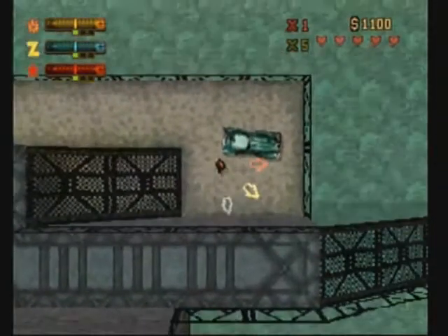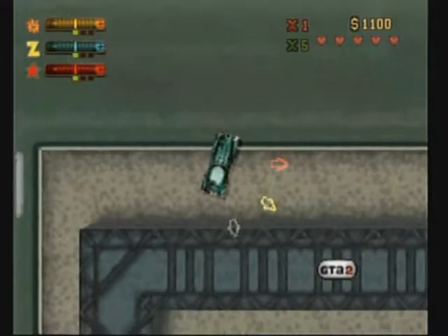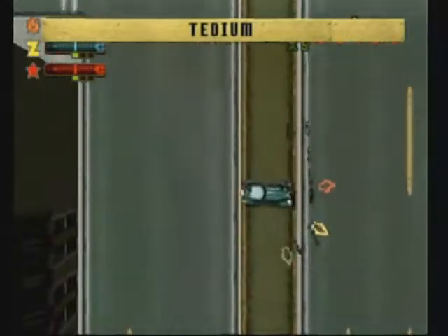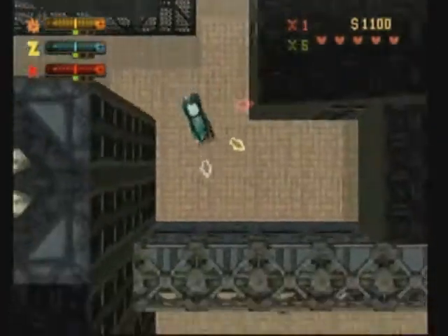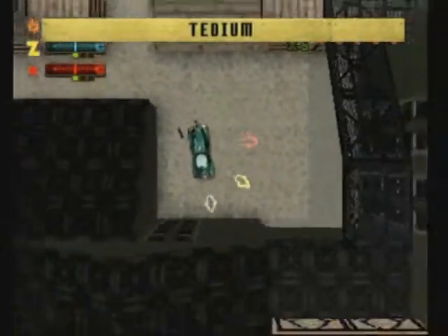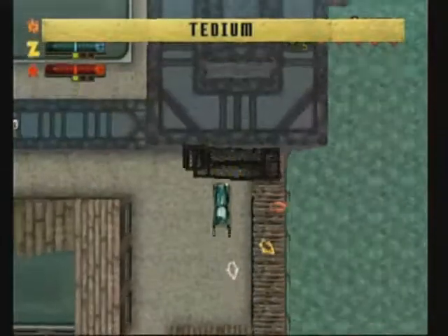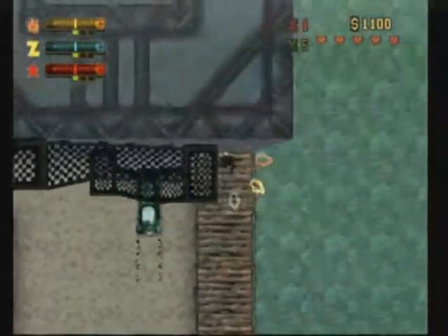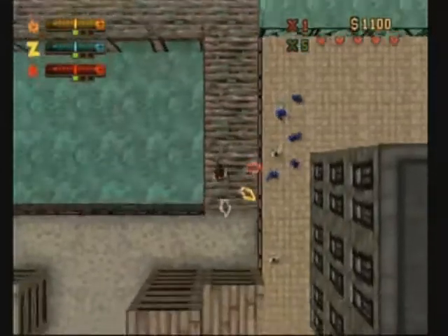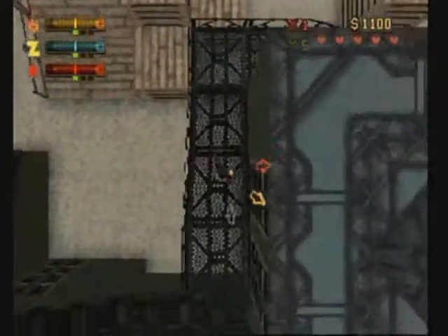For the next token, we will be getting through a sign — which means the token is down here. But to get this token it's going to be a long way. First, head down right into the small alley here, then reverse. Now get out of the car and drop yourself down to the other side. Just follow the way — it'll take you all the way back down. Go down the stairs here and up, then follow this platform and take up the stairs.